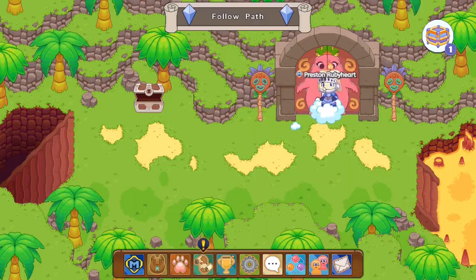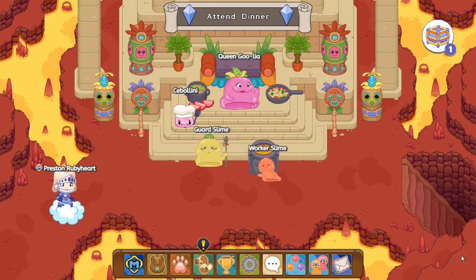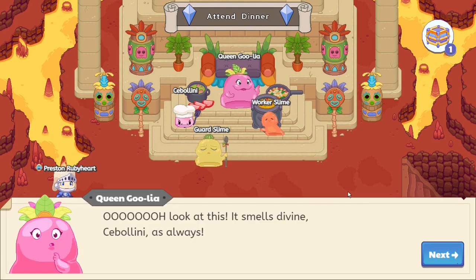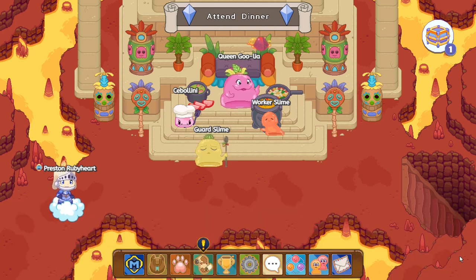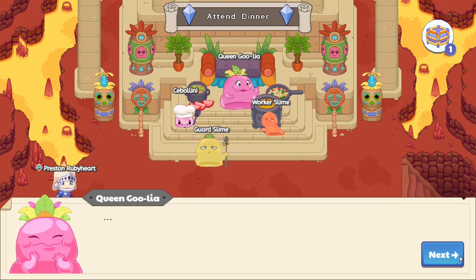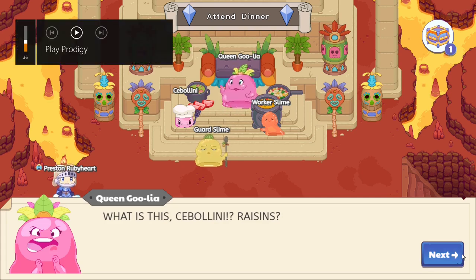Boom! Now over here we will see the royal stew being presented to the queen. Let the royal dinner commence! Ooh, look at this — it smells divine, Chabellini, as always! Basically over here she eats the food and finds raisins. What is this, Chabellini? Raisins?